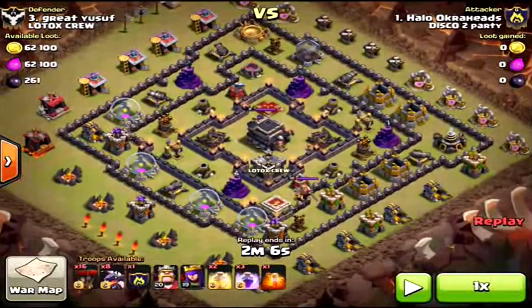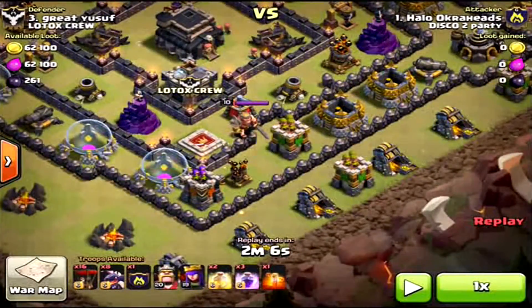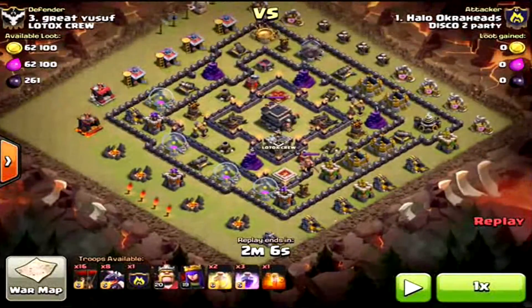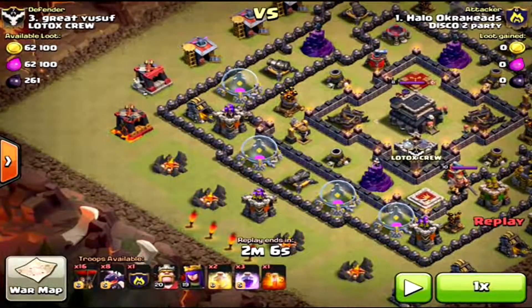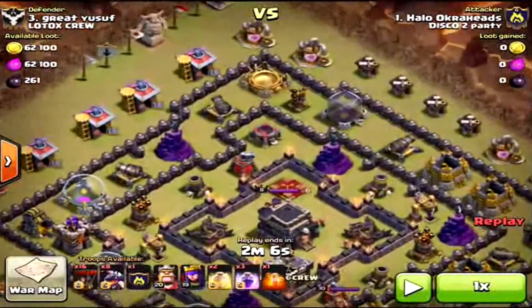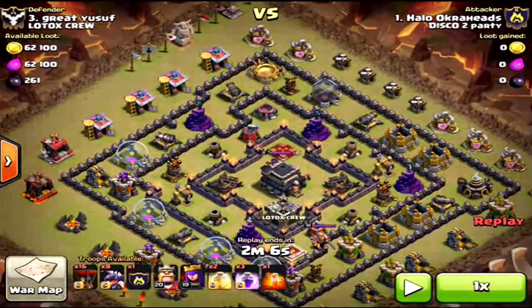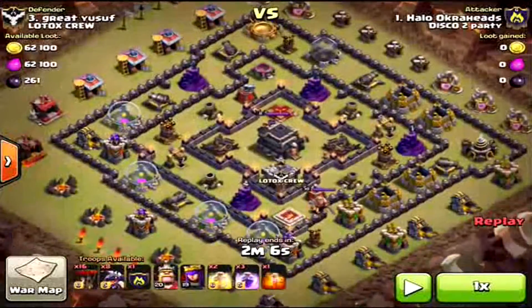I'm going to use my king and queen to take out that southern air defense. We're going to drop the king first, then the queen right after — they'll take care of that. Once that air defense is down, we're going to move a dragon up there by the dark barracks, and the dark barracks on either side are going to create that funnel. Finally, we're going to keep a few loons back for that final air defense. That should give us the easy three-star victory here. We'll see what's in the clan castle — you never know.